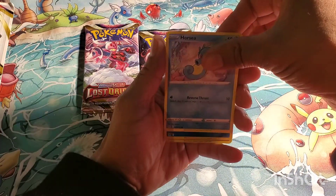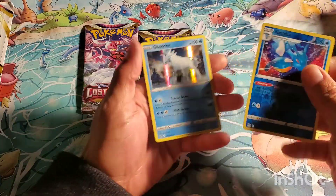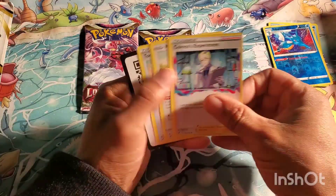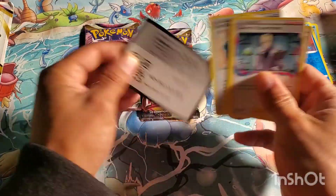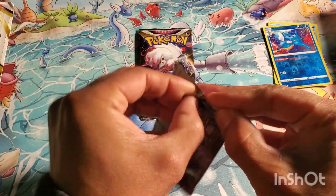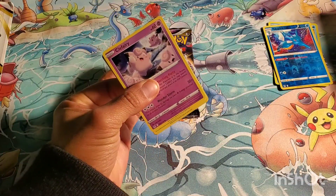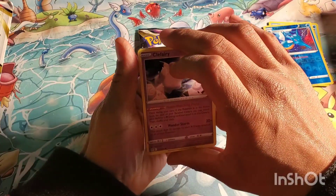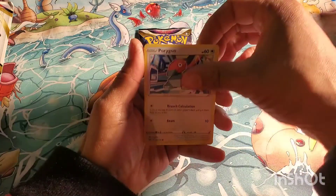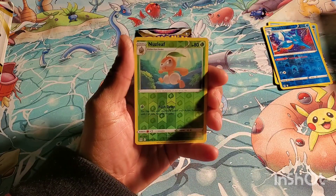Horsea evolved into a Kingdra — skipped a stage — and I got a hollow rare, the Ponyta without the other Pokémon riding on its back. These uncommons have really bad centering. Every set I've been buying lately, the uncommon slot has been miscut — different size, off-centered — I don't know what it is, but it's just bad.